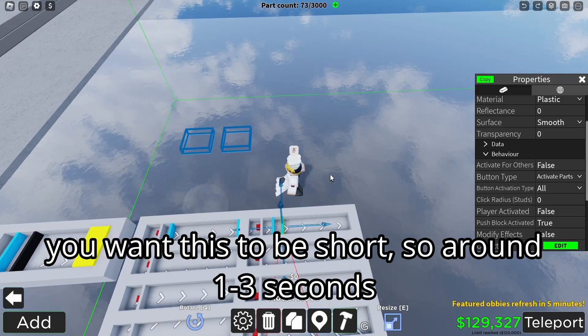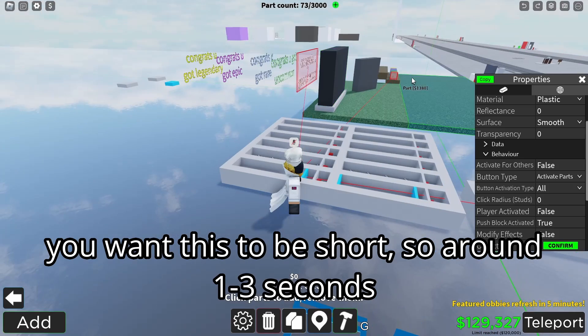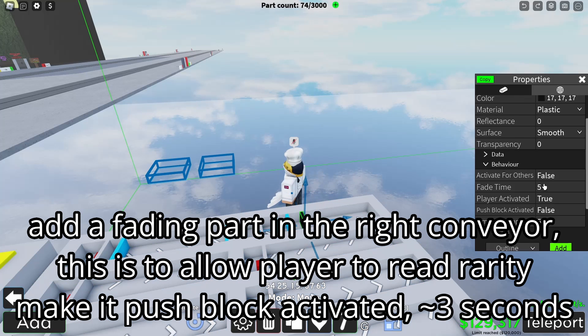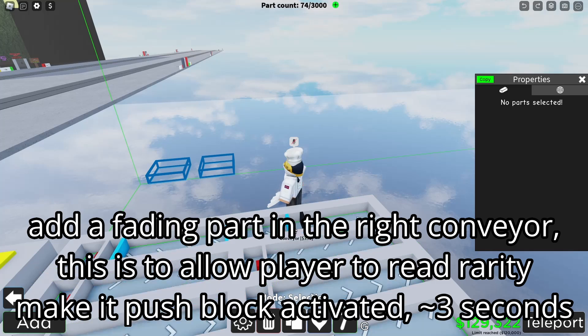Add a fading part in the small conveyor that has all the triggers set to false. You want this fading part to be short — around 1 to 3 seconds will work. Also add a fading part in the right conveyor to allow the player to read the rarities — make it push-block activated, so it fades for around 3 seconds.